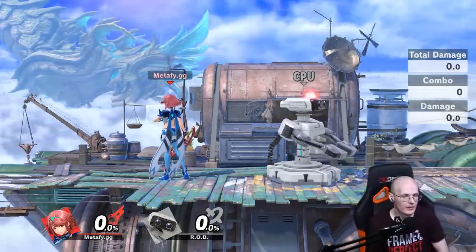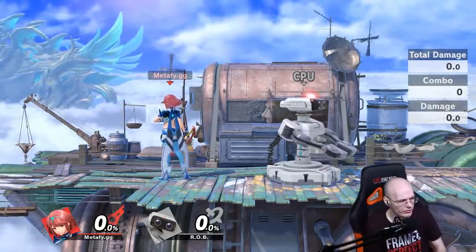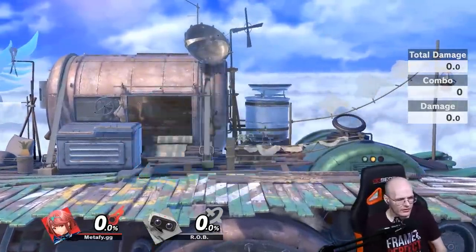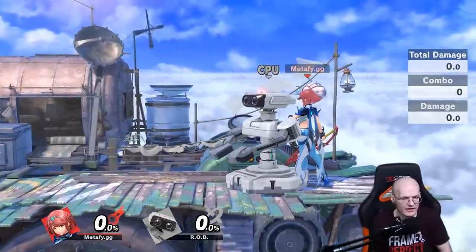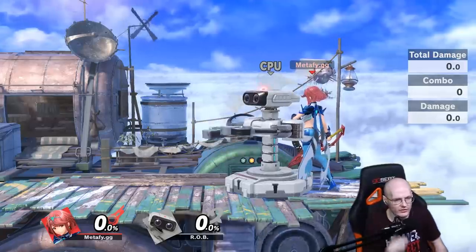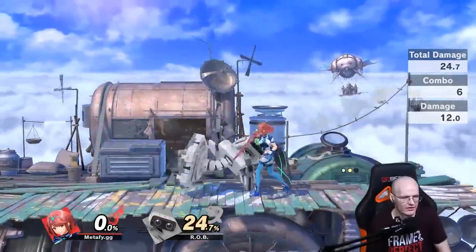You do the side B, then you footstool them, then you do the jab lock. There is counterplay, which I'll show shortly. First, let me explain how this actually works. You do the side B attack — you can do both the short and the long distance one, but it's significantly easier if you do the short distance.